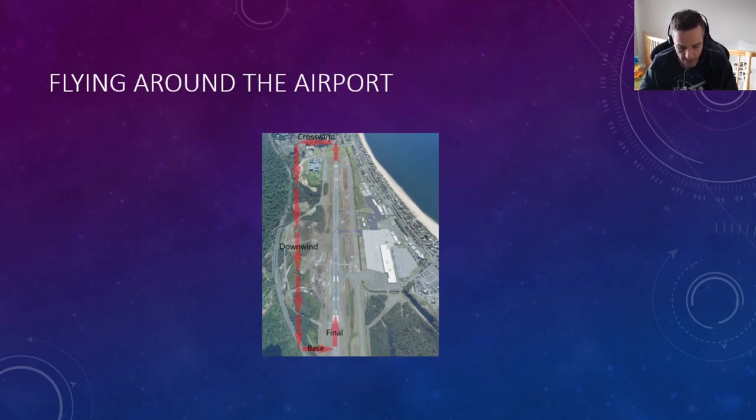Then you land on the runway and repeat it all over again. When arriving at an airport, you want to enter the traffic pattern at a 45-degree angle, entering directly into the downwind leg so you can see everything in the traffic pattern and enter at around pattern altitude. If you're coming from the east, fly over the runway at about 500 feet above pattern altitude and then turn around and come back into the downwind. The air traffic controller will give you directions, so you don't have to worry about it.